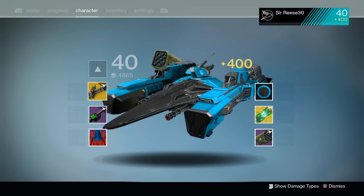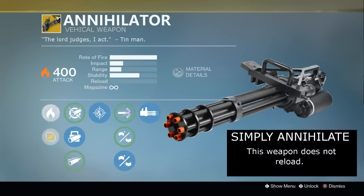Let's take a closer look at the Gatling gun. It's called the Annihilator — The Lord Judges Eye Act. We have 400 attack dealing solar damage, maximum rate of fire because this thing would just be spitting out bullets, okay impact, range isn't too great, but it's pretty stable. It has generic perks like you'd find on any gun, like Persistence. But its exotic perk, Simply Annihilate, means this weapon does not need to be reloaded — you just fire from your reserves and dump everything all the time.